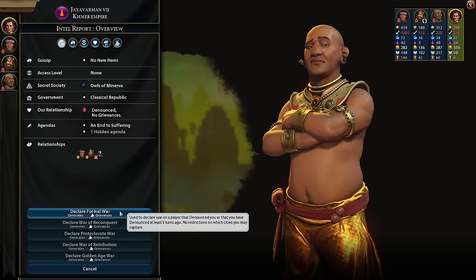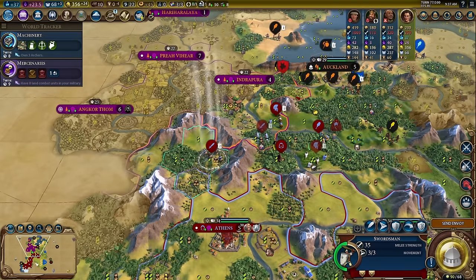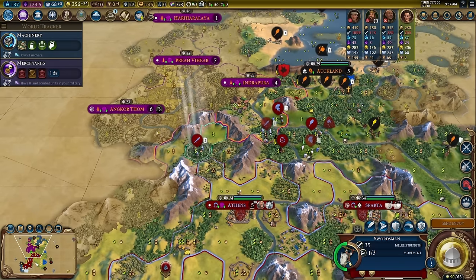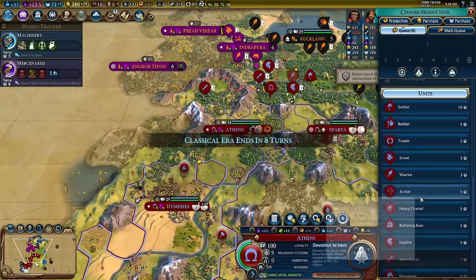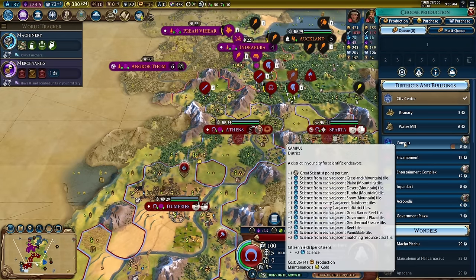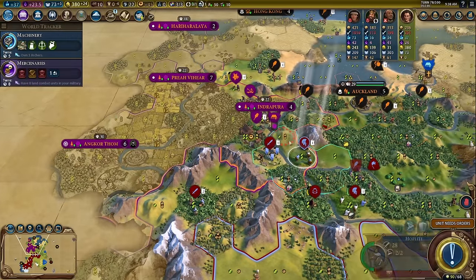Let's go ahead and declare a formal war. Oh no — this city got pushed over here, that's not cool. They have catapults. Okay, Hercules is on one turn — let's go ahead and pause that for a little bit. We can just finish this campus. Let's go ahead and do that.